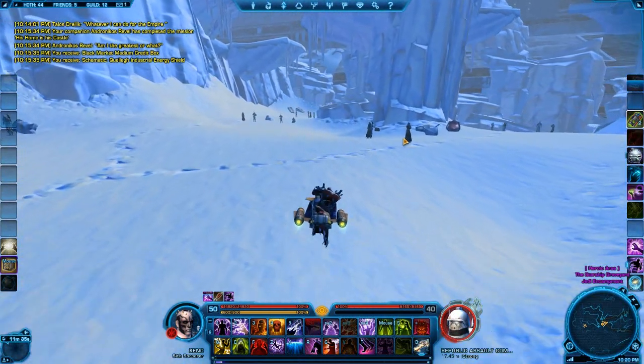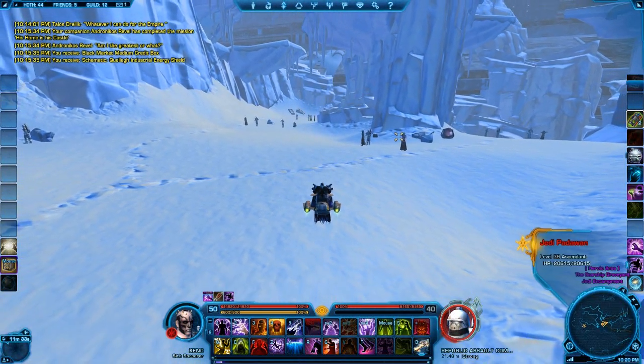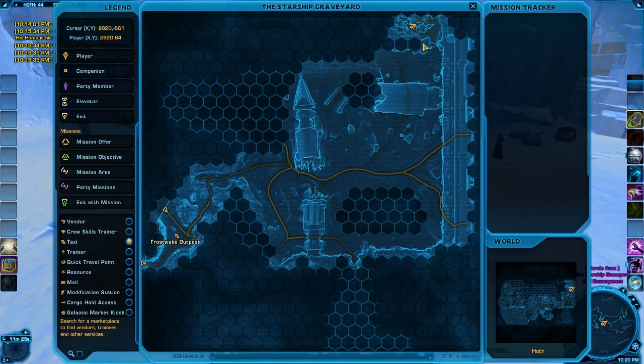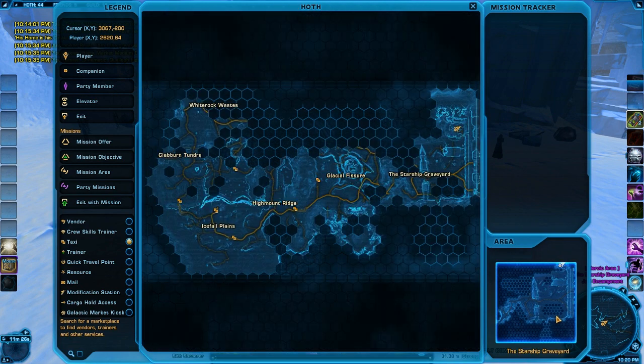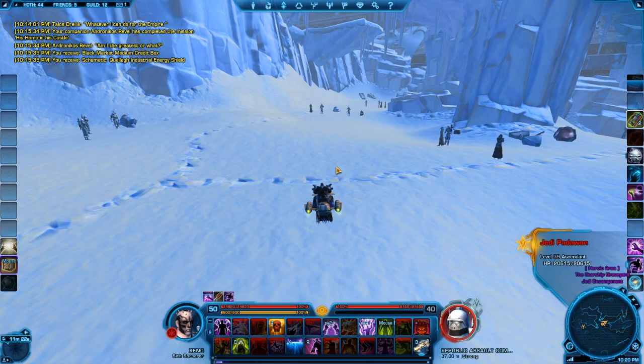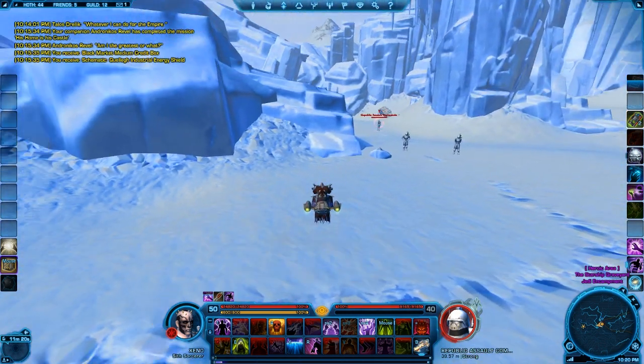So the first thing you need to know, this is a level 40 area, which is Elite Mobs. It's up here in this area, in the ship graveyard place, and you need to find this edge in particular.